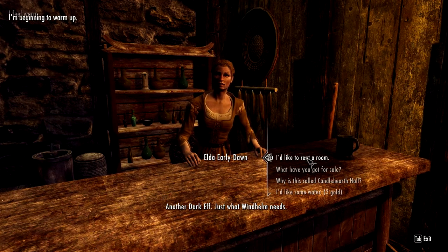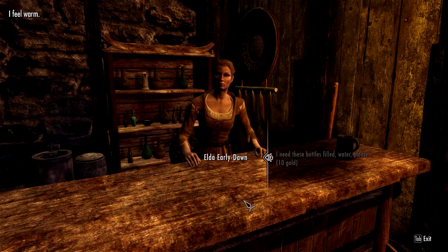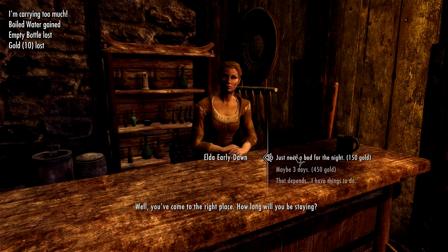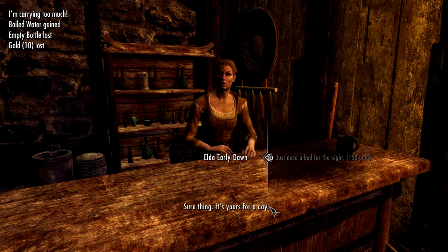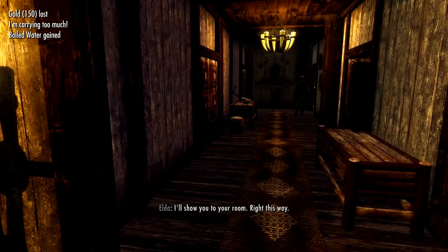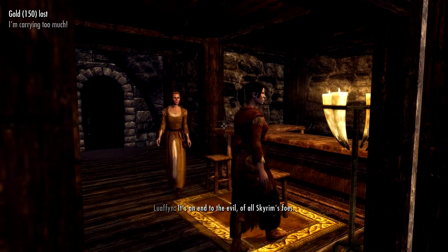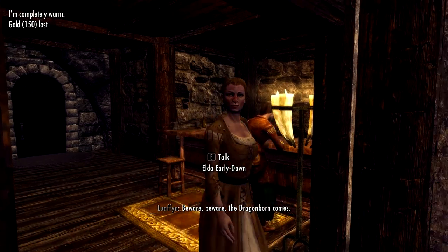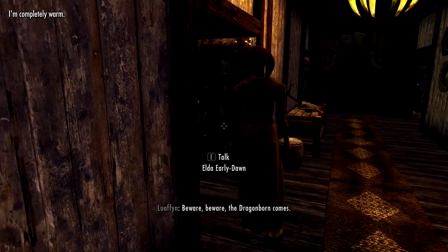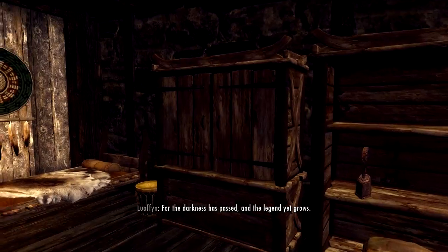An NPC greets me: 'Another dark elf, just what Windhelm needs.' I pay 150 gold for a room for the night, get shown to my quarters, and the innkeeper says 'Let me know if there's anything else you need.' There isn't anything else I need — now leave me alone.